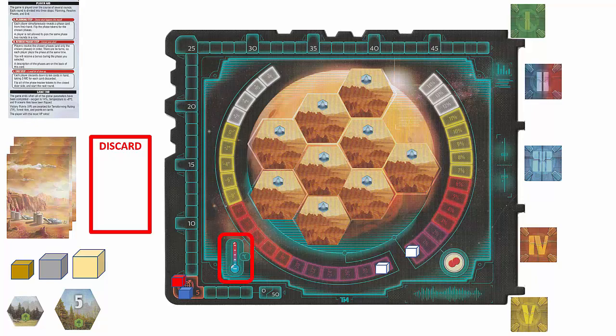The temperature starts at negative 30 degrees Celsius and can be raised two degrees at a time until it reaches eight degrees Celsius. The temperature track is divided into four colors — purple, red, yellow, and white — and certain project cards will require the temperature to be in a certain color zone before they can be played. Oxygen is raised one percent at a time, starting at zero up to 14%, and also has four colors. The final measure is the nine ocean tiles; each tile represents one percent ocean coverage, and flipping all nine tiles represents nine percent coverage.